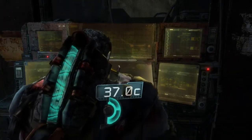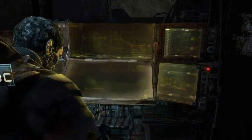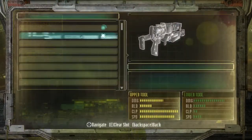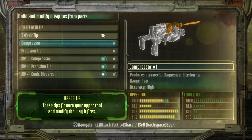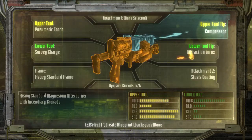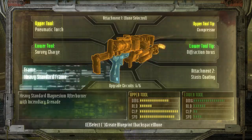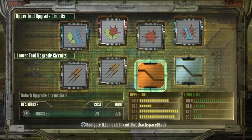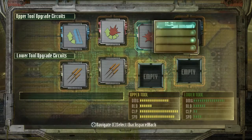I got lucky with the supercharged compact frame — I could have gotten something extremely crappy. Stasis coating is actually useful here. I also unlocked the compressor, which will do the magnesium afterburner and give me more damage. And the fraction torus — and with this one I can unlock those two and mess around here.